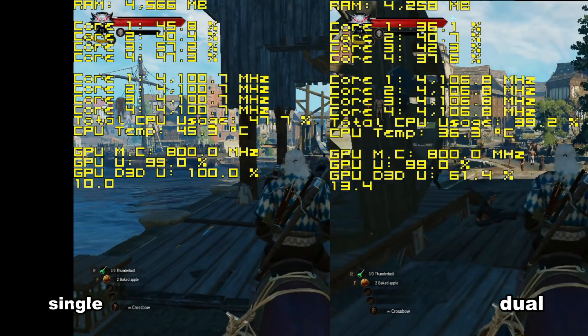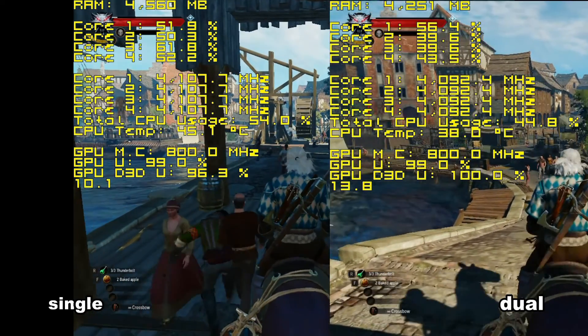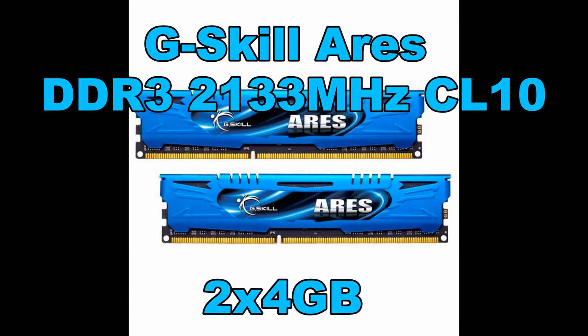But hold your horses, I'm not done yet. Since we have found that dual channel is very worth it, what about faster RAM? Let's find out. Now in this test I will use two 4GB sticks of Crucial Ballistix 1600MHz CL9 and two 4GB sticks of G.Skill Ares 2133MHz CL10.